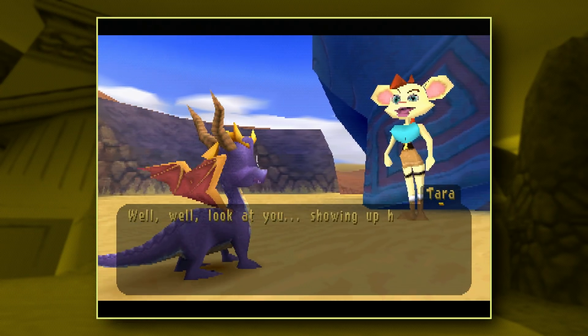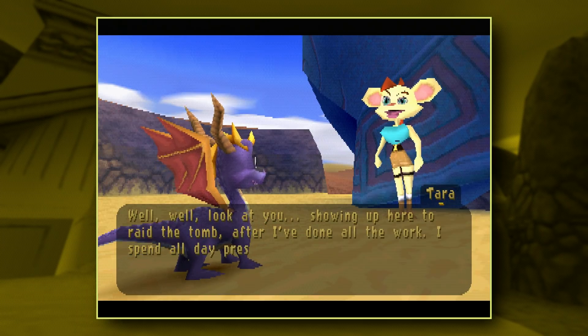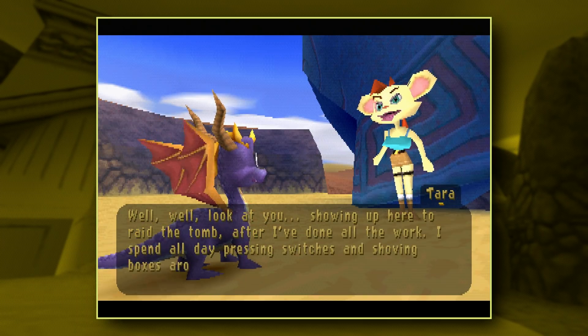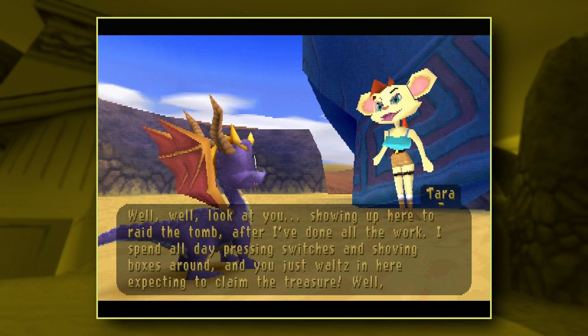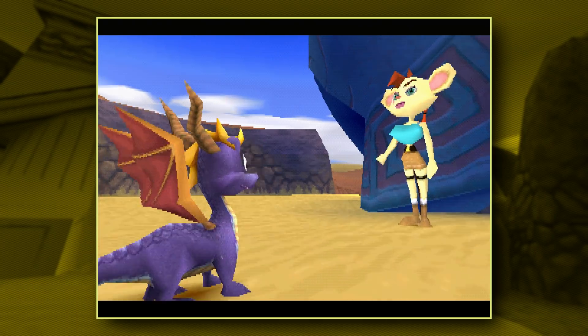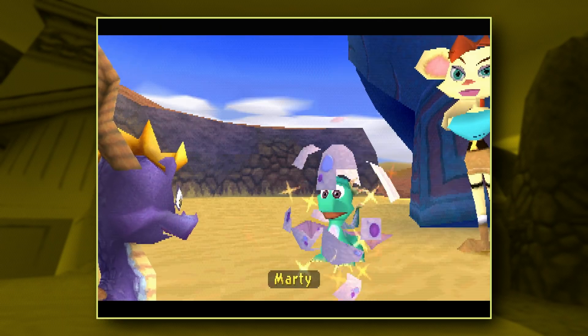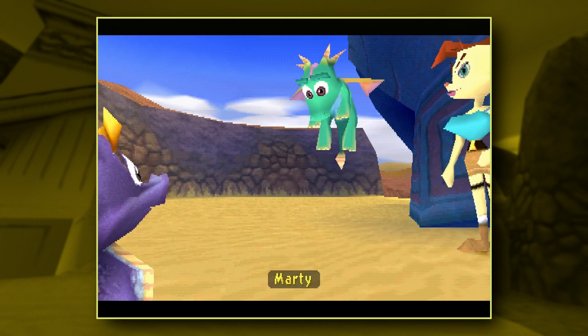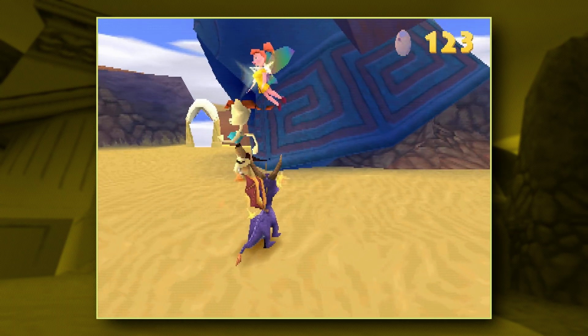Look at you — showing up here to raid the Tomb after I've done all the work. I spent all day pressing switches and shoving boxes around and you just waltz in here expecting to claim the treasure. Well, might as well have it. Only turned out to be a lousy egg anyway. Yeah, that's Insomniac's little nod to Lara Croft — she even has big pointy boobs, just like the Croft from the games at the time.